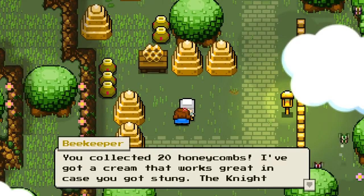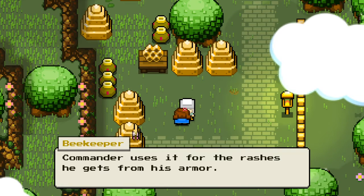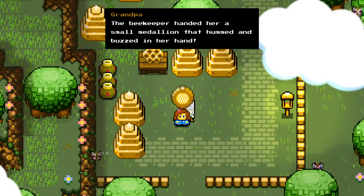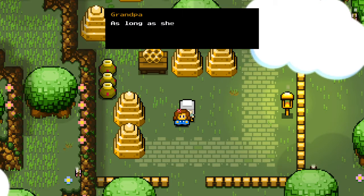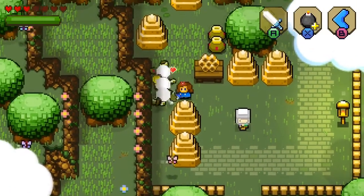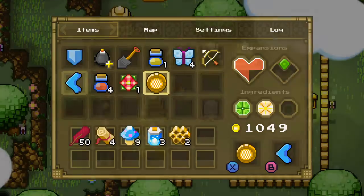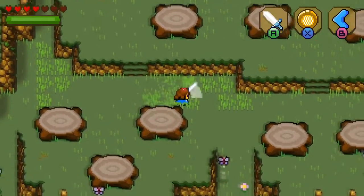Let's go talk to the bee dude and see if that was even worth it. 'You collected 20 honeycombs. I've got a cream that works great in case you got stung. The night commander uses it for the rashes he gets from his armor. He told me not to tell anyone.' The beekeeper handed her a small medallion that hummed and buzzed in her hand. As long as she held it, bees will come to her aid whenever she called for them. Well, that's kind of cool. We can have like bee attacks now. How would I do that? I want to use bee attack here in a little bit. That's got to be our next thing — it might actually be a little bit more useful than the boomerang.